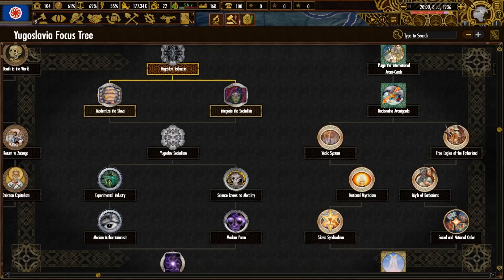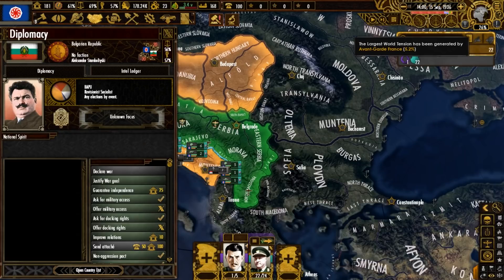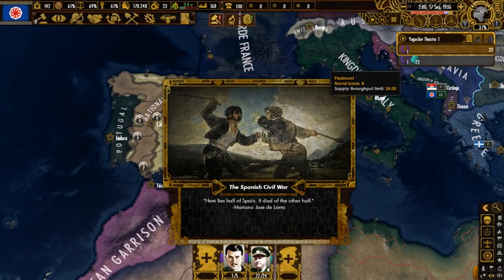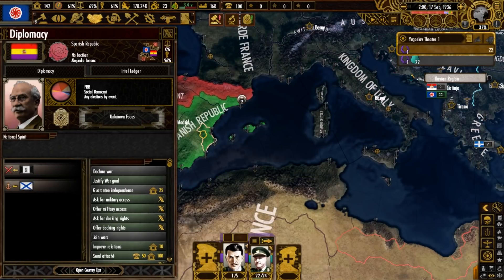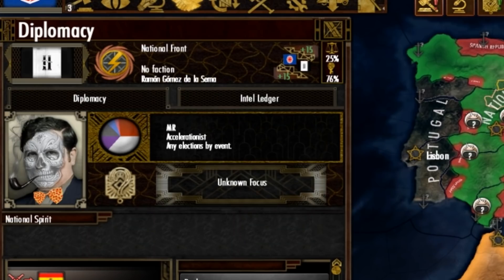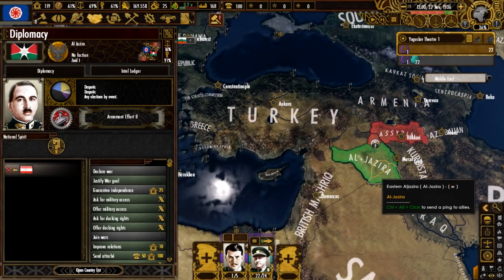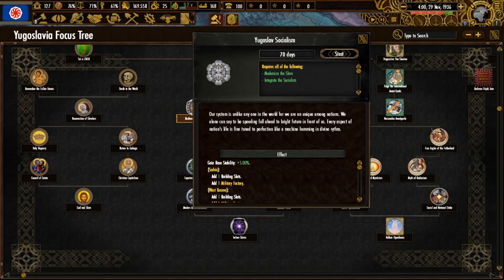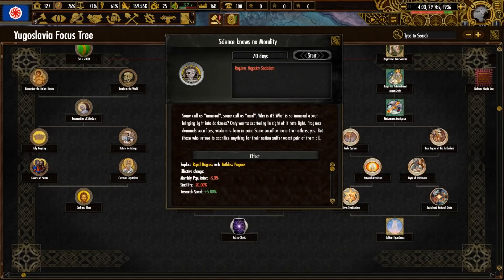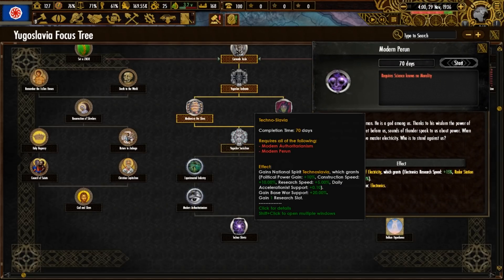The Technet focus is done. Let's start the focuses: modernize the slabs, integrate the socialists, then we begin justifying a war goal on Bulgaria to expand the country. This event announces the start of the Spanish Civil War — we have the Spanish Republic, Franco's North African garrison, and the National Front fighting the Republic, led by a guy with a pipe, a bowtie, and a skull mask. Over in the Middle East, Assyria begins battling the nearby Kingdom of Al Jazeera. Continuing down the political branch, we do Yugoslav socialism, experimental industry, modern authoritarianism, 'science knows no morality,' modern patronage, and finally the focus Technoslavia — the last focus for Tesla.